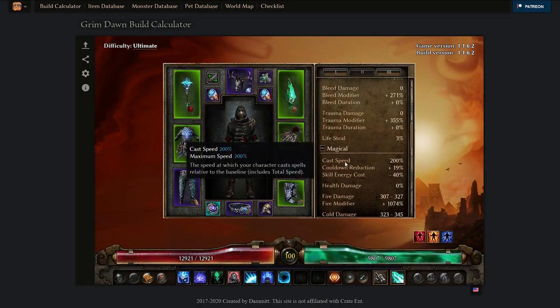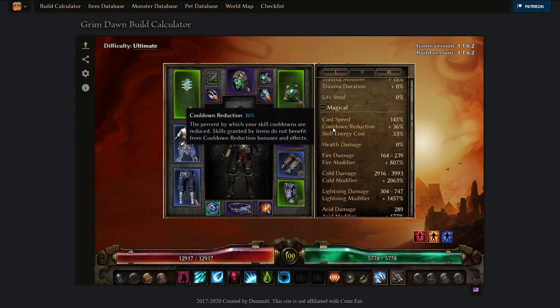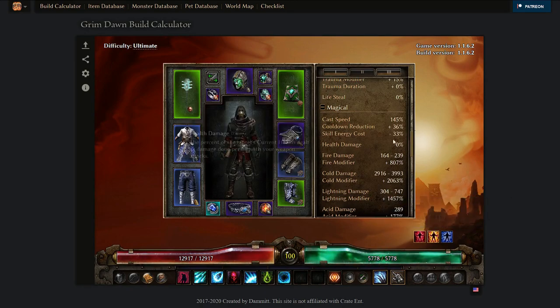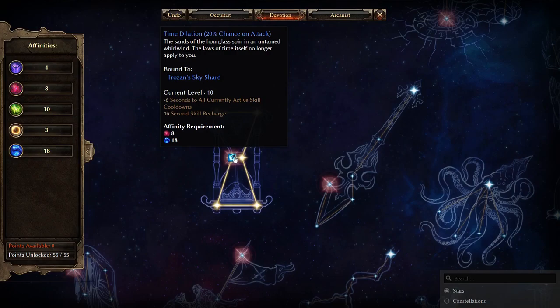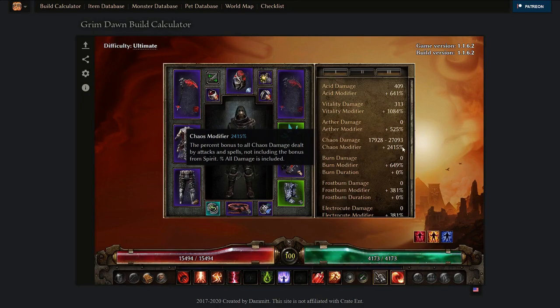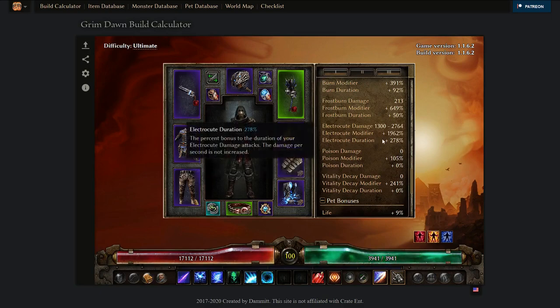For casting-speed characters like those using Aether Ray, max your casting speed to 200%. For cooldown reduction-based casters, cooldown reduction is very important — anything above 30% is already pretty good, and you can get even higher with certain items, procs, and combinations. Also note that Time Dilation is a tier 3 devotion that reduces your cooldowns by 6 seconds, which can be really nice for cooldown-based casters to reset both offensive and defensive abilities.